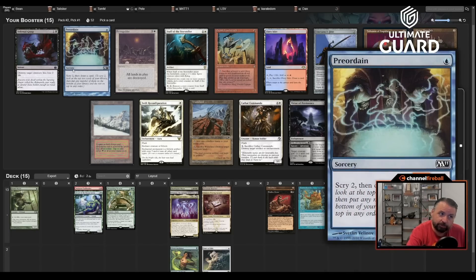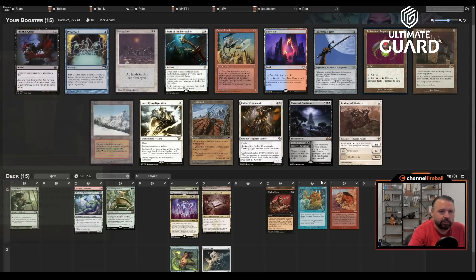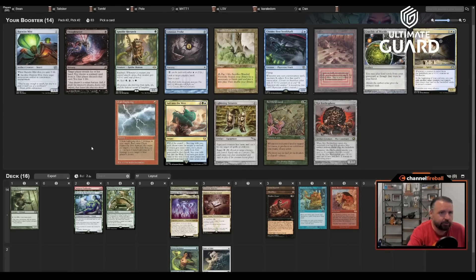There's Grim Monolith, which is really good with Sneak and can help make big mana plays. I might wheel Taiga — there's also a red-green Talisman. I'll just take Grim Monolith. There's Wooded Foothills, Thoughtseize, Ignoble Hierarch, and Fertile Ground, but I'm not that committed to green. I kind of feel like I should just take Thoughtseize. Thoughtseize is amazing — you can Thoughtseize yourself to set up your own combo.